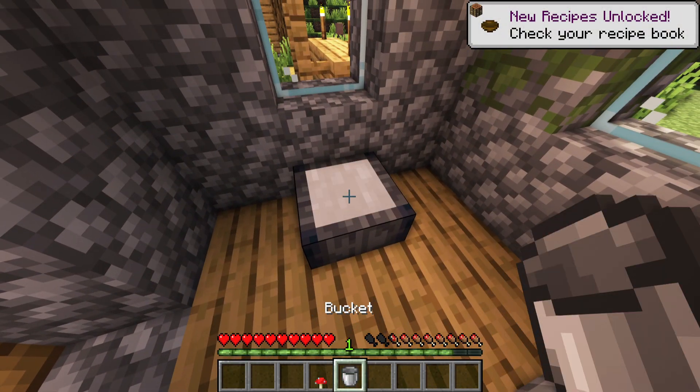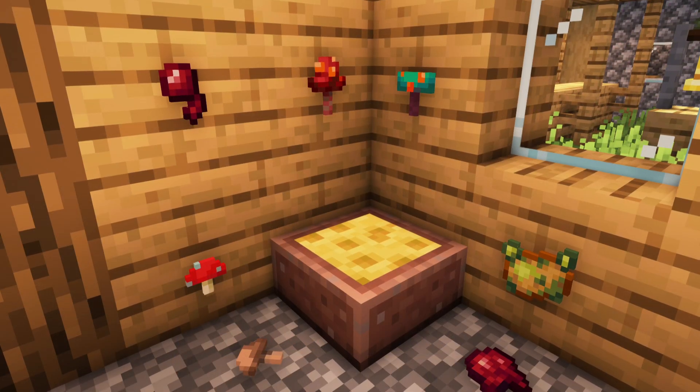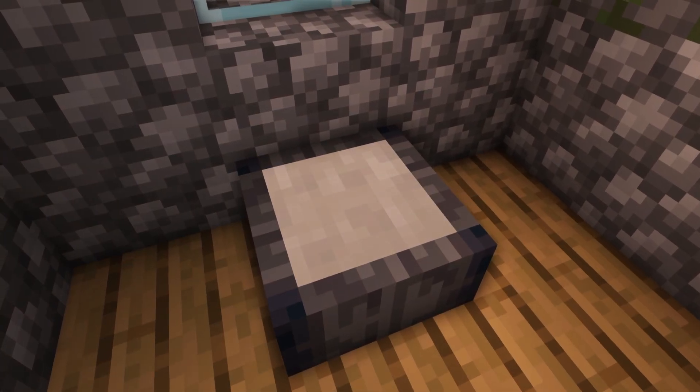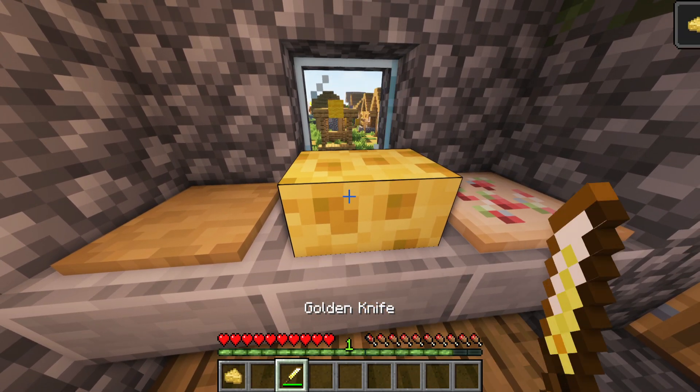If you love cheese then you need to do a few extra steps. Firstly fill a basin with milk and then add a fermenting item, e.g. brown mushroom, red mushroom, spider eye, fermented spider eye, poisonous potato, crimson fungus, or warped fungus. After some time the cheese will be grated. Place it down somewhere and chop it up with a knife.